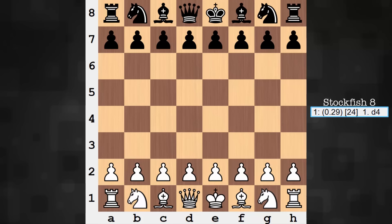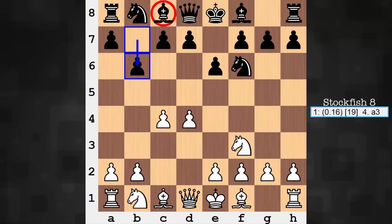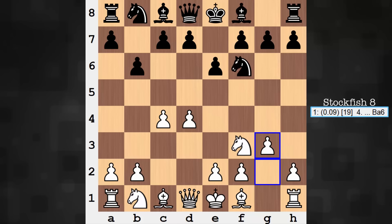Hi everyone, it's Jerry. Let's have a look at another game between Alpha Zero playing on the white end and Stockfish. What opening do we have in this one? A d4-based opening. To be a bit more exact, we're working with a Queen's Indian Defense. Black's prepared to fianchetto the Queen Bishop, sneaking in one more move: g3.